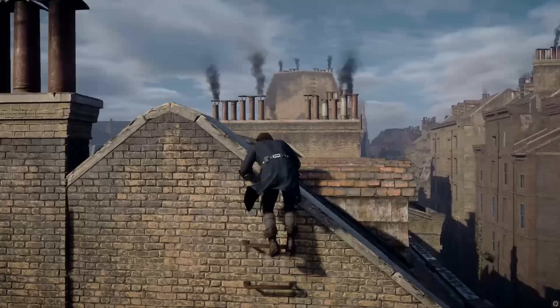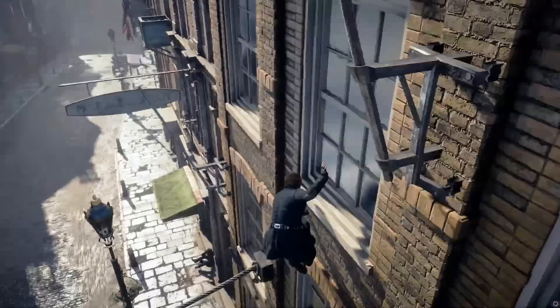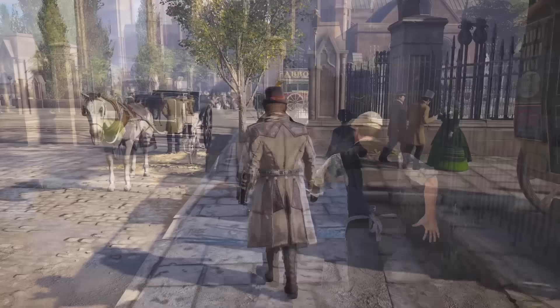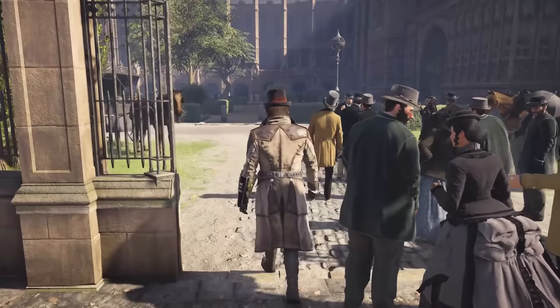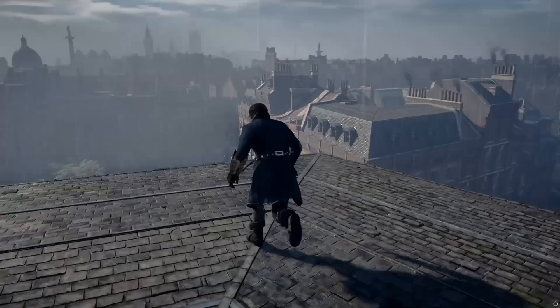I have to say that Assassin's Creed Syndicate's setting is one of my all-time favourites. The game takes place in Victorian-era London, and the developers did an incredible job of bringing this iconic city to life. The detail of this city is by far the most polished and well thought out. From the moment you step foot into the game's rendition of London, you're immediately struck by the attention to detail — the architecture, the clothing, the vehicles, everything feels authentic to the time period. I particularly love the way the game captures the Industrial Revolution, with factories belching smoke and steam engines powering through city streets.